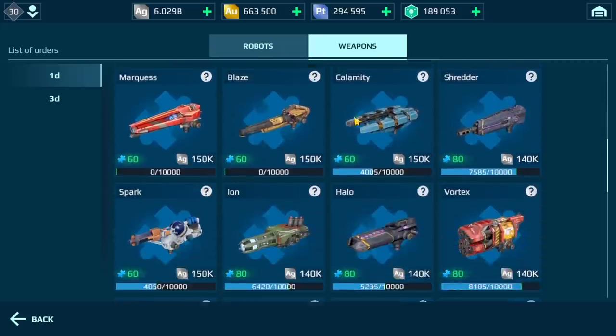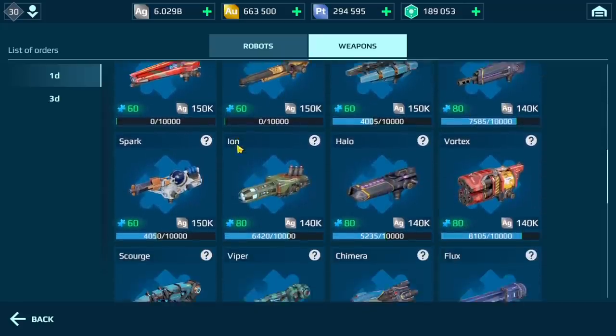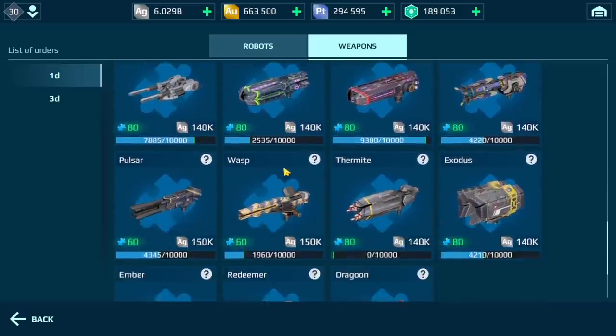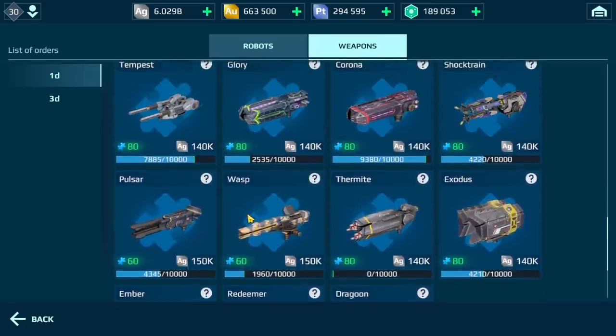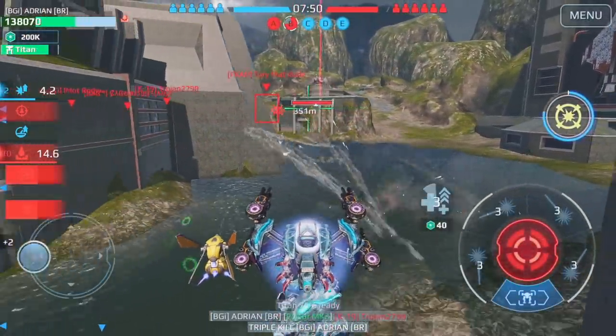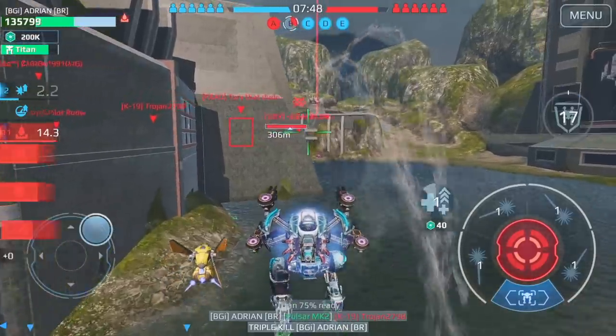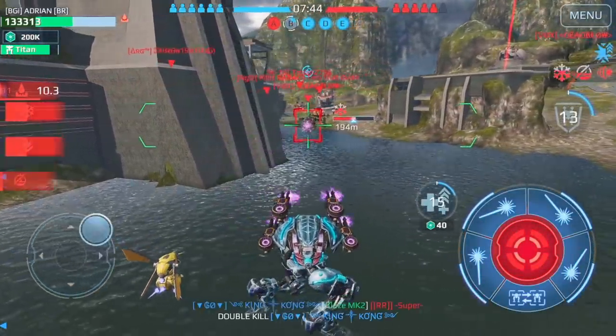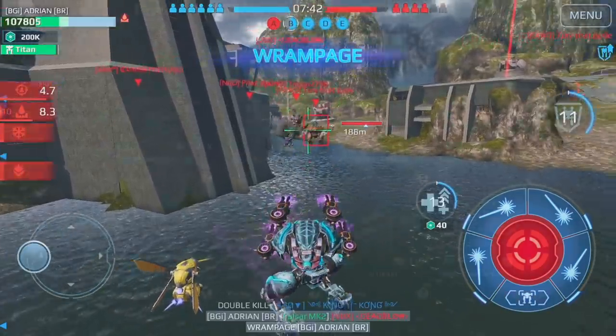Weapons such as the Shredder, Halo, Glory, Corona, and also Pulsar. My favorites out of those are probably Pulsar and Shredder, but they are all very effective at locking down players that are moving fast. So if it's an Orochi, a Phantom, a Blitz, or a Loki, those weapons are very effective at slowing them down.